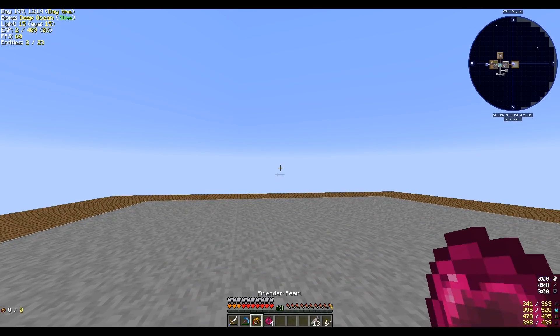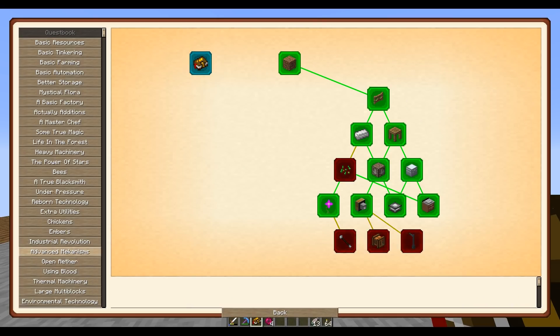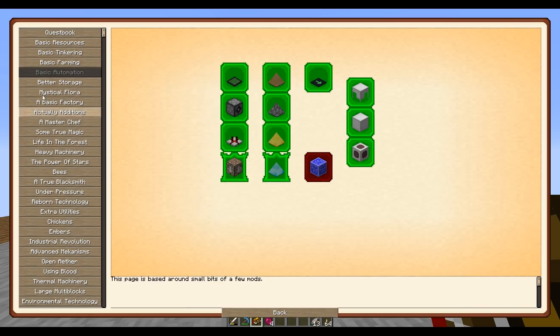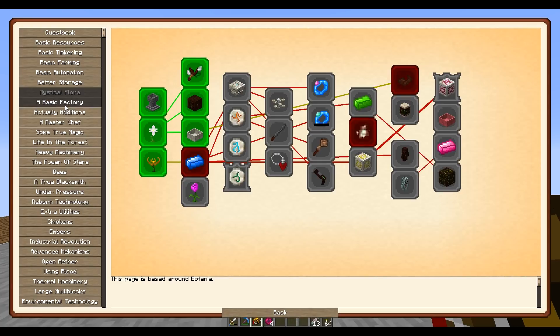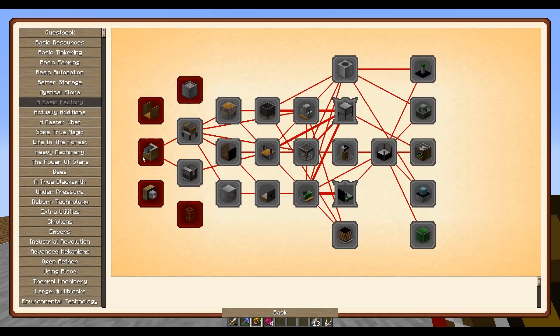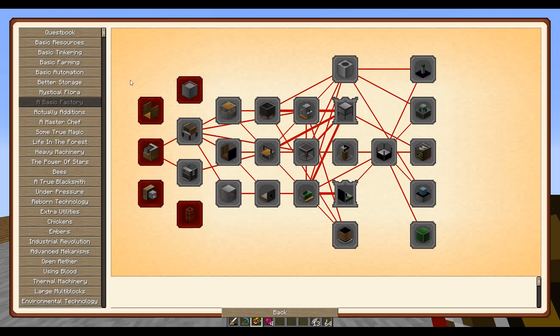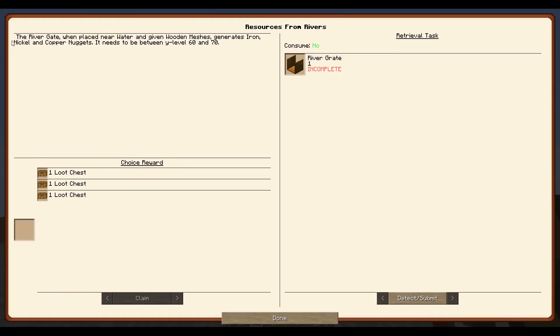We're going to do quests by the numbers, with the mods I normally know, because I don't know factory tech and I would like to know factory tech. We have access to pipes from BuildCraft as well as factory tech, which is interesting, and an auto craft — which is factory tech. So: resources from rivers. Let's start here.